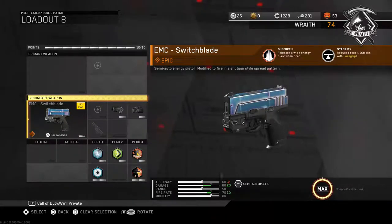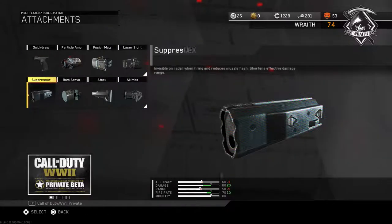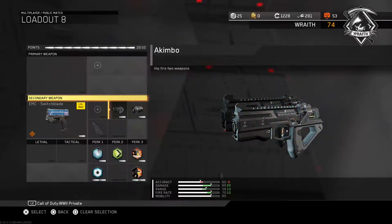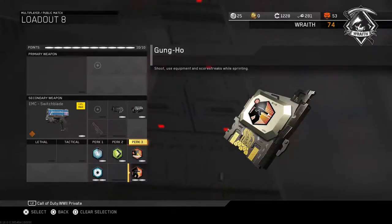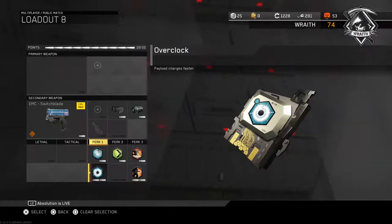The Supercell basically makes it like a shotgun, but I've used this gun a little bit before and its range is terrible. You'd think I would put Particle Amp on there to help that out, but instead I put a laser sight and went Akimbo. Actually, I am going to put Particle Amp on in place of the laser sight. So we have Akimbo, and I threw on a bunch of perks to help us out: Momentum, Ghost, and Overclock.